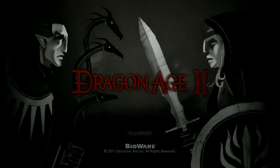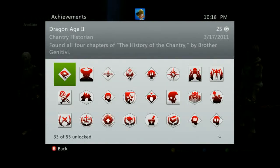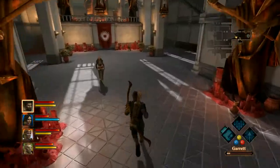Hey, this is Swaggers for Game Guide Central. Dragon Age 2, and this is all of the historian books — Chantry Historian — through all the acts. This is the one for Act 1, obviously in the Chantry. All four of them are in the Chantry.